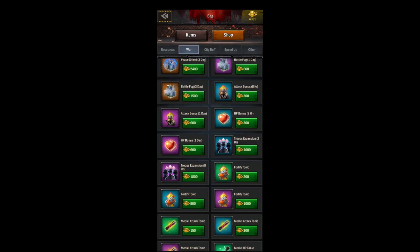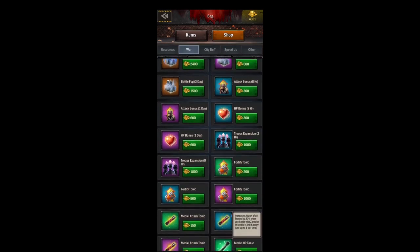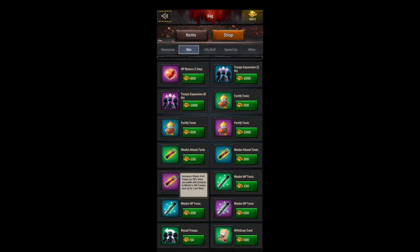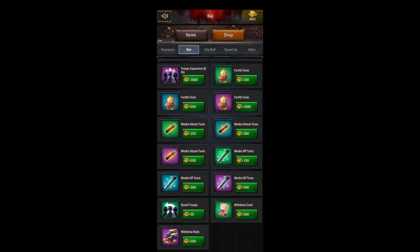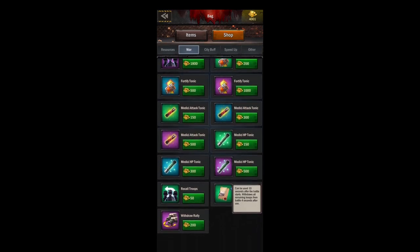There are other screens to buy these at, but you can also get your fortify tonics and your medici tonics here. You can also buy these from the medici screen, which we'll go over later, but you can stock up on them here. Also, recall troops and withdrawal card — always have a withdrawal card. Some of this stuff we will be buying in the black market, so don't buy it here.